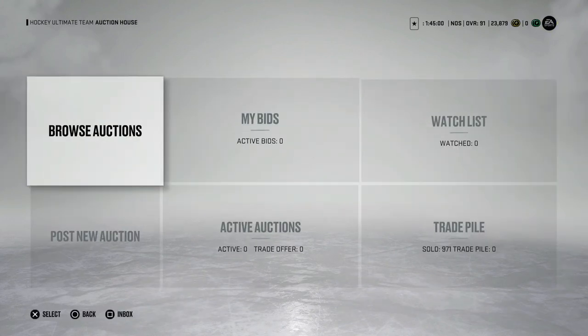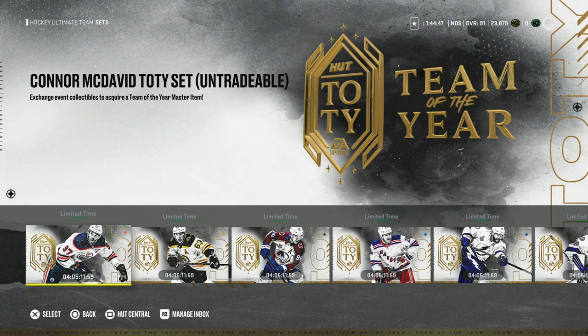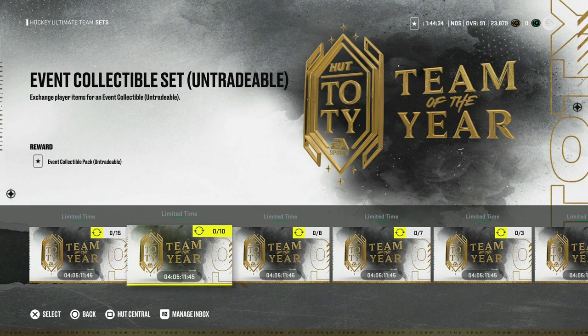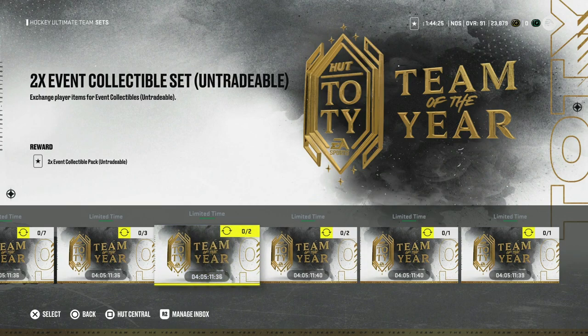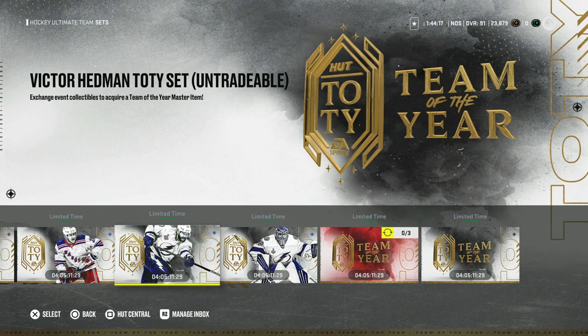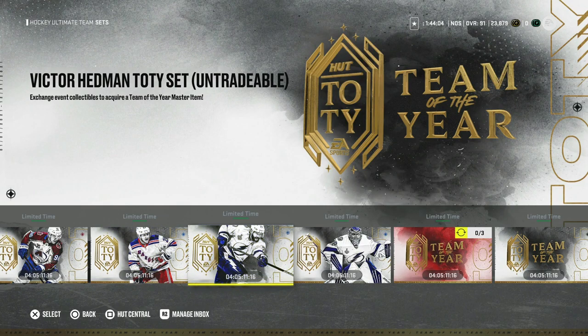Almost every single set has basically evened out now. In my video from the weekend I went over all the math - you could make collectibles for about 6,500 coins but that's gone now. The market has evened out and doing the sets now costs about 7,500 coins for every overall tier. 85s have matched to a point where doing the set costs you about 7,500 coins, which works out to about 600,000 coins per card that isn't Connor McDavid. So making Hedman is going to cost you about 600,000 if you have nothing - no untradeables, no cards in your collection.